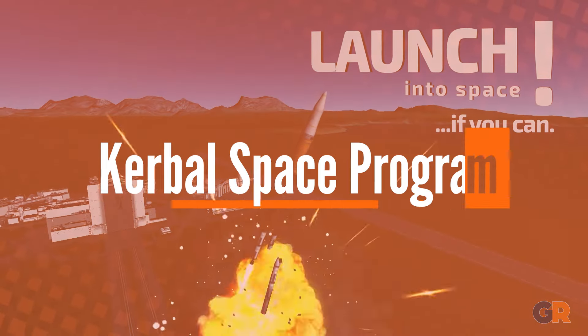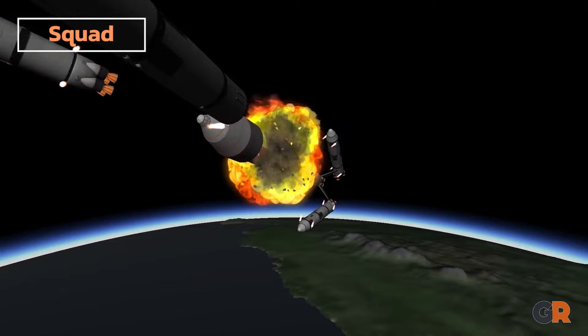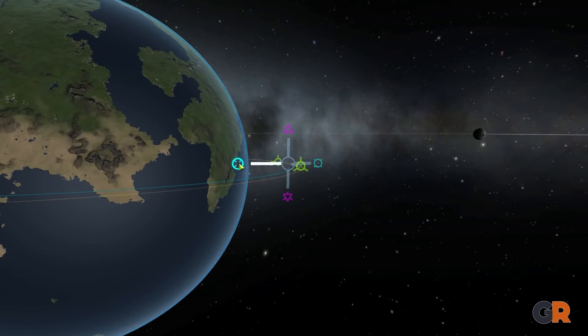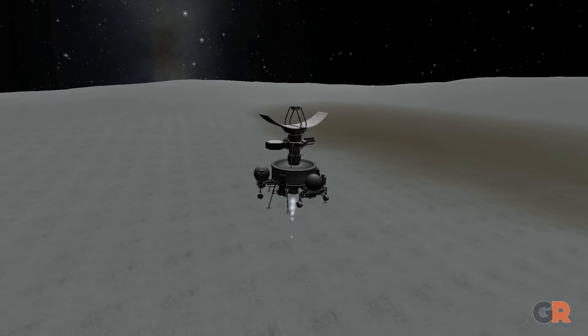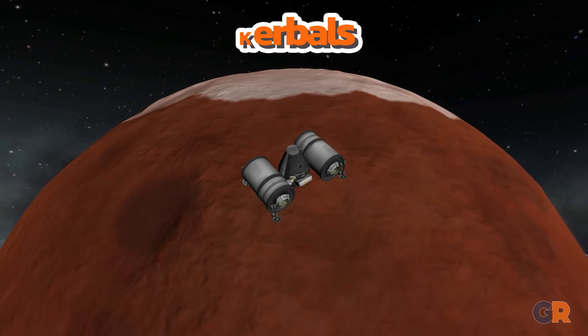Starting with Kerbal Space Program. Sandbox games can be set across a variety of settings, and what better canvas for your creativity than space? The vast emptiness of space makes it a perfect place for sandbox games, and Kerbal Space Program is one of the best at giving players this freedom. In this game, a player must help the tiny green species known as Kerbals make it into space and explore the galaxy.